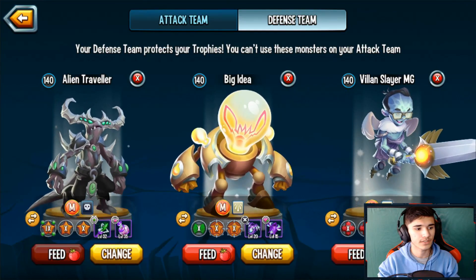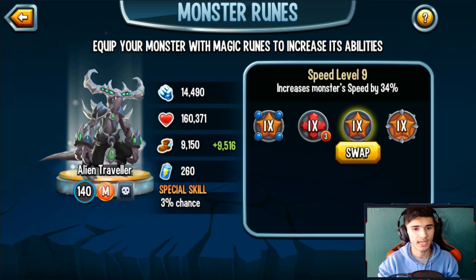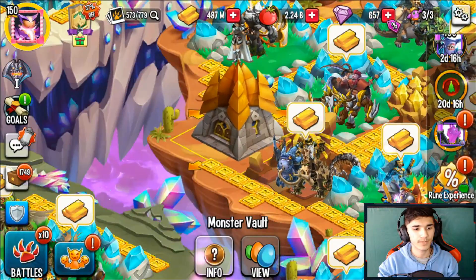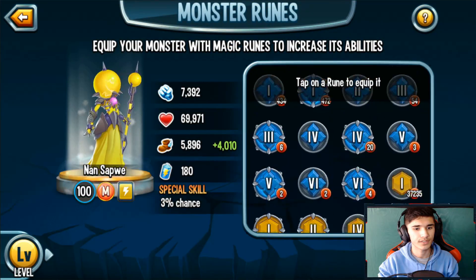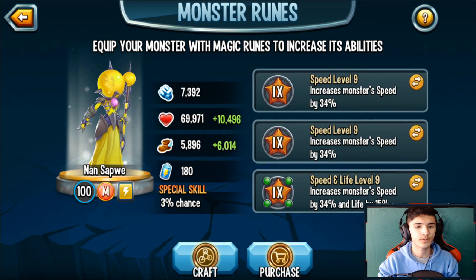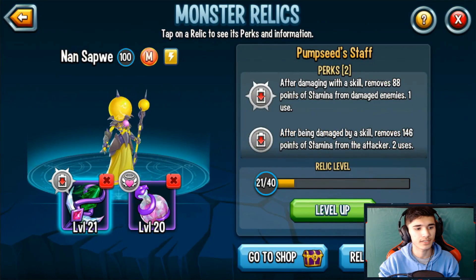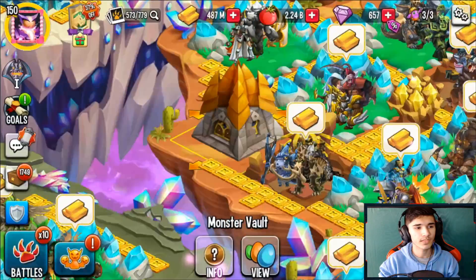For runes, three speed is what you want to give this monster. You can also do two speed and one speed with a mutant rune where you give the monster life. What I'm gonna do is swap one rune and give this monster a level 9 green mutant rune in life — that will help a bit. And even if the monster ends up dying, the revival SN will bring her back.